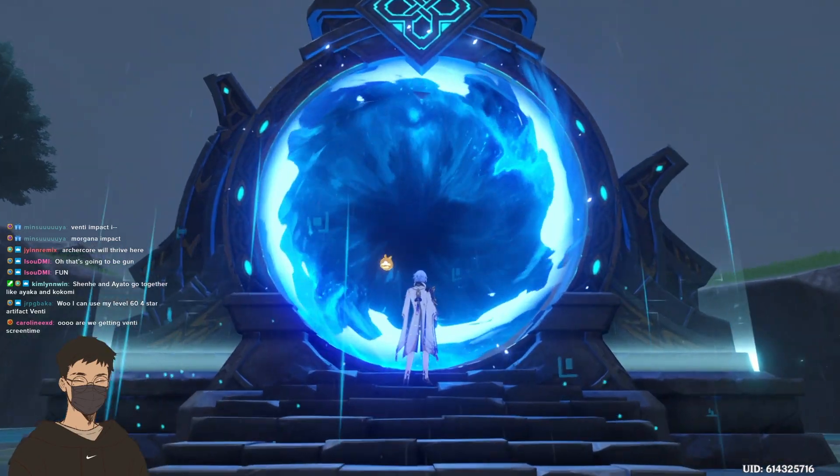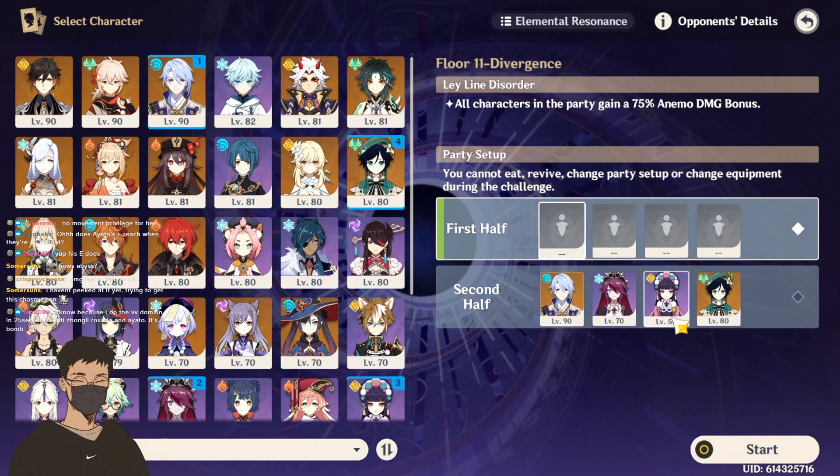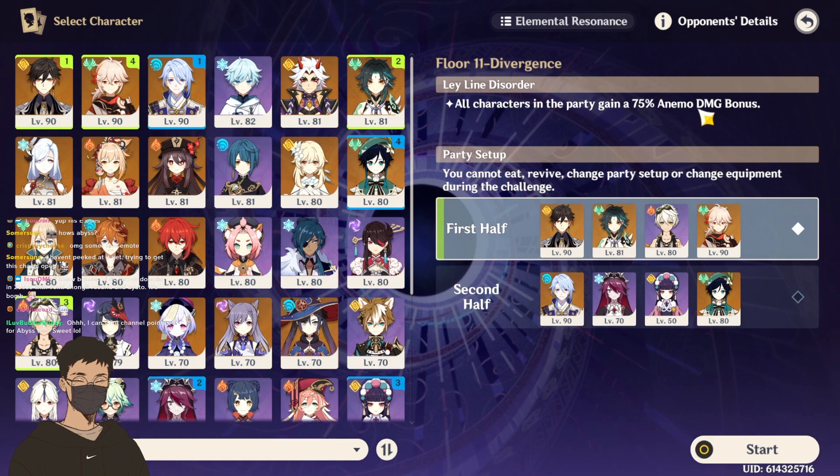I actually want to try Ayato with Venti. This team is 100% selling the current banners, because Yujin's also on banner. Rosaria is not, but Rosaria is great with Ayato. 75% Anemo damage bonus for your Xiao, who has a new set, for Kazuha who's going to be goated and everyone wants him, and then Venti, who Hoyo is trying to bait you into pulling before they drop Kazuha.